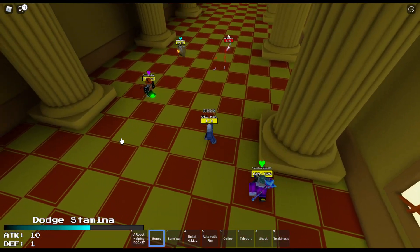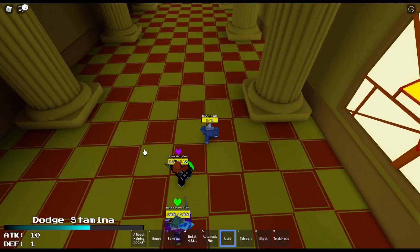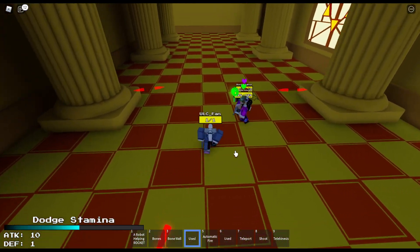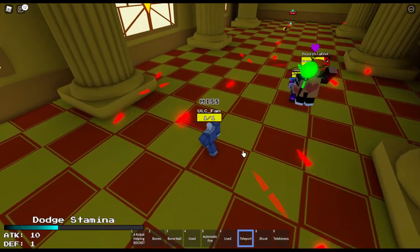The next move is a bunch of bones, which will aim where you click. The third move is a bone wave. The sixth move is coffee, which will regain stamina when you're low. The fourth move will cause a bunch of bullets to appear around you. The fifth move will cause bullets to appear there.